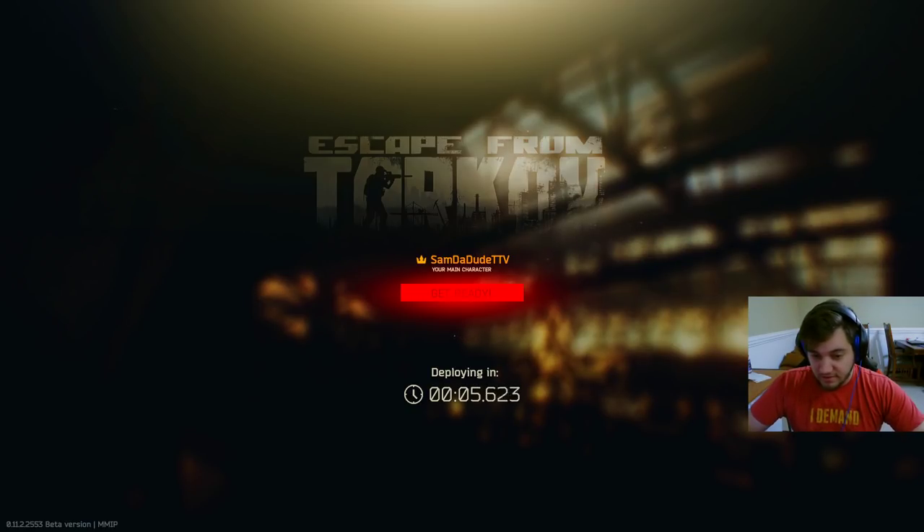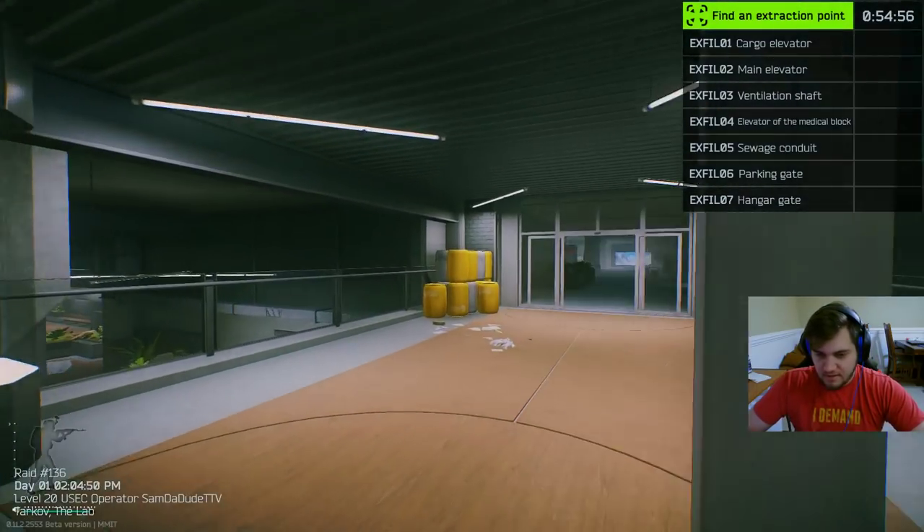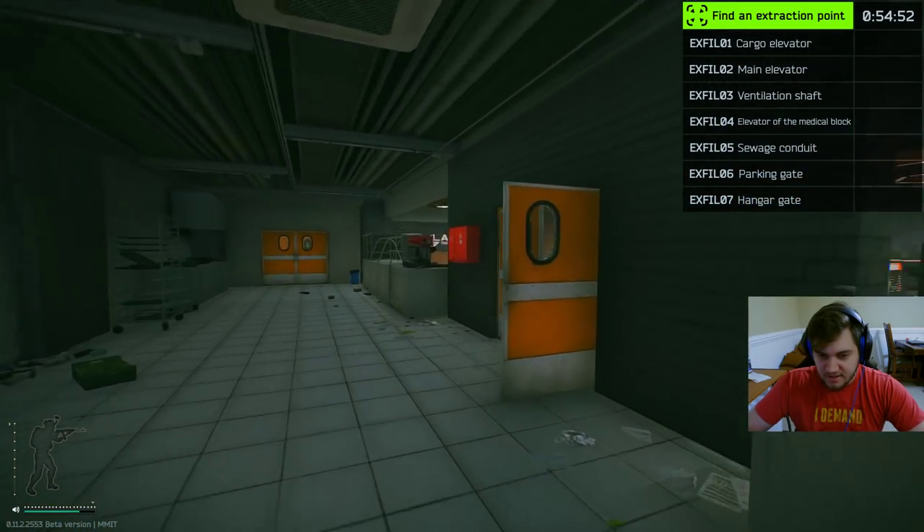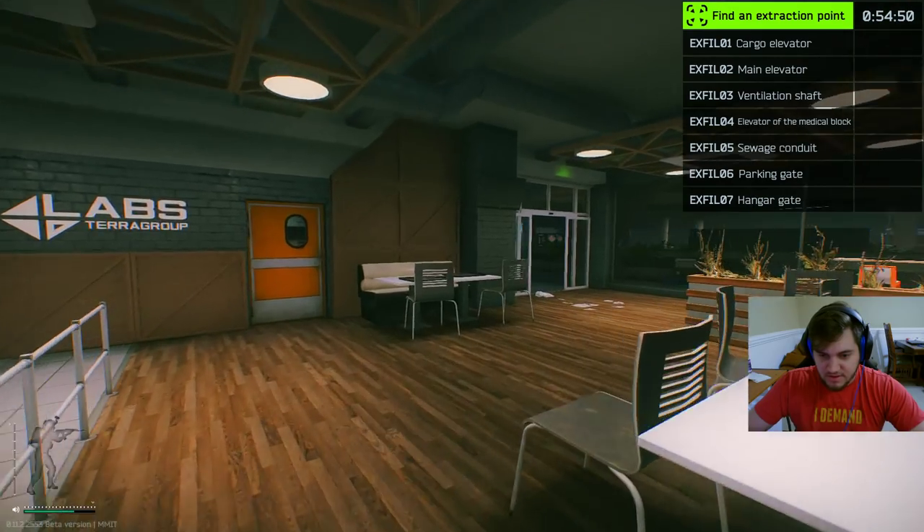The M4s are just sitting there ready for your looting, ready for you to frag with. It's a pretty good room to have a key for, and the keys aren't that expensive. The lab medical room key I'm going to show you next costs about 70,000 rubles, which isn't a lot. The weapons testing key is also 70 to 80,000 rubles — both pretty cheap.